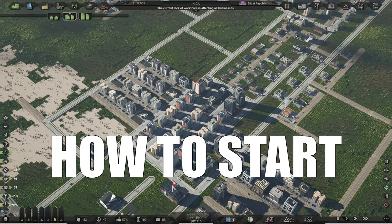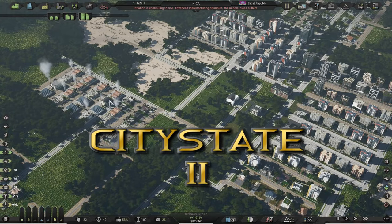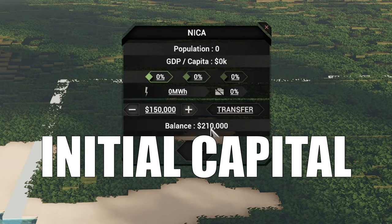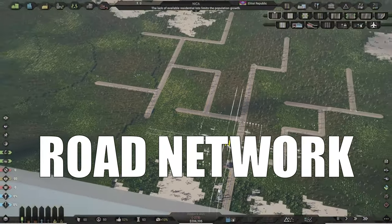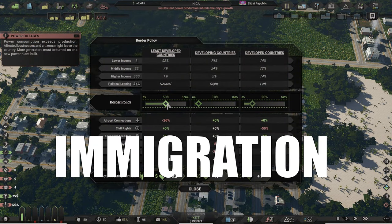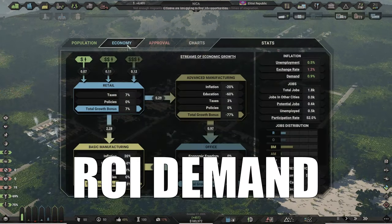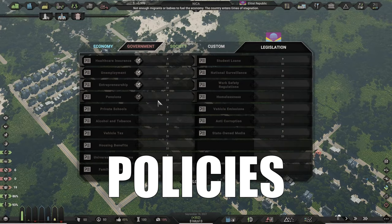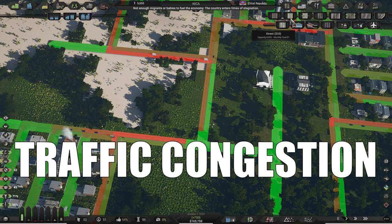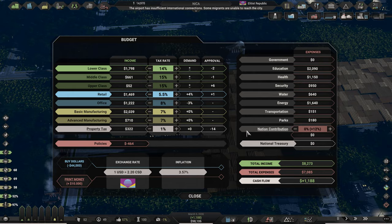Welcome to a guide on how to start a profitable and working city with a happy population in City State 2. During this video I will show you where to get the initial capital for building a new city, how to design the road network, where to place residential, commercial and industry zones, how to manage immigration and the birth rate of your citizens, the more complex game mechanics like RCI demand, legislation and policies, what land value and pollution mean for your citizens, how traffic congestion works, and how to finance all city services without going bankrupt.